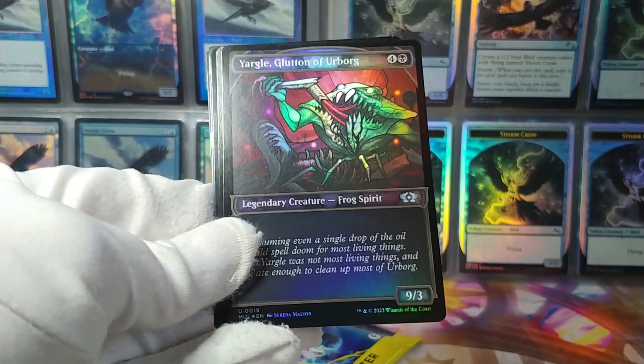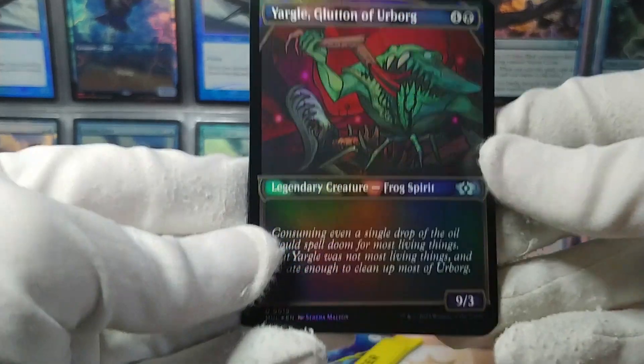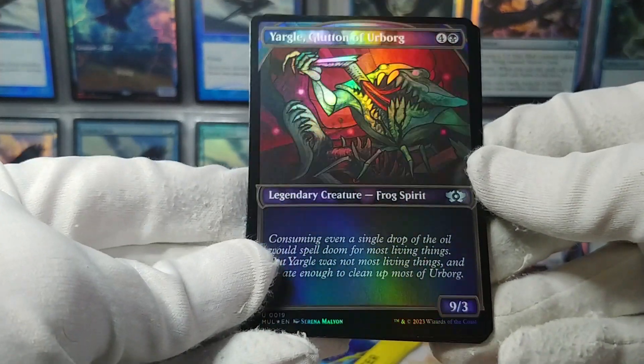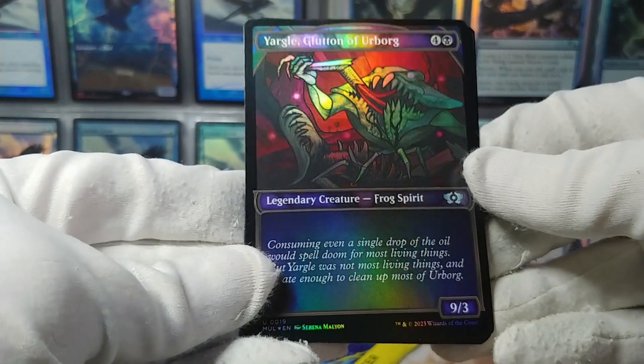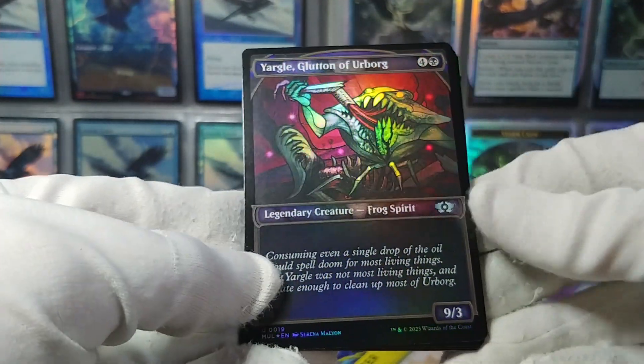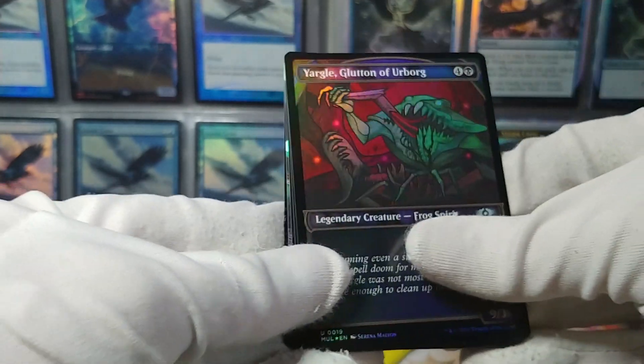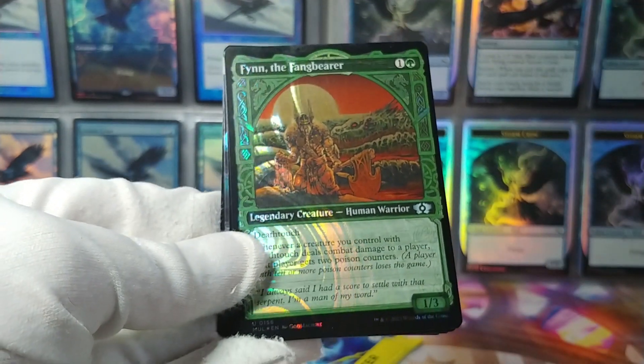Yargle! They made a fancy version of Yargle? I'm kind of glad I didn't look at every card in this set — a fancy foil showcase Yargle, 9/3 for five mana, no ability, Frog Spirit. Perfect — that is perfect for every deck.